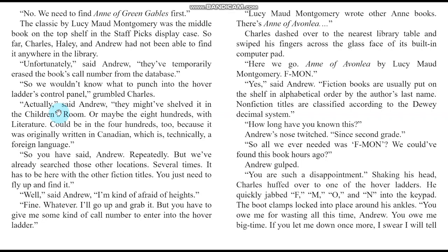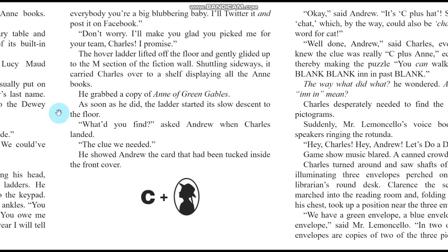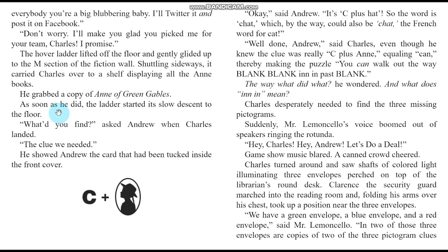How long have you known this? asked Charles. Since second grade, said Andrew. So all we ever needed was F. Mon — we could have found this book hours ago. You are such a disappointment. Shaking his head, Charles huffed over to one of the hover ladders and jabbed F, M, O, N into the keypad. The boot clamps locked into place around his ankles. You owe me for wasting all this time, Andrew. If you let me down once more, I swear I will tell everybody you're a big blubbering baby. The hover ladder lifted off the floor and gently glided up to the M section of the fiction wall, shuttling sideways to a shelf displaying all the Anne books. He grabbed a copy of Anne of Green Gables.